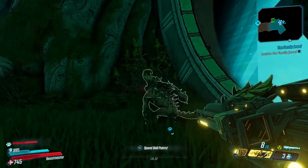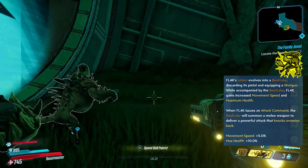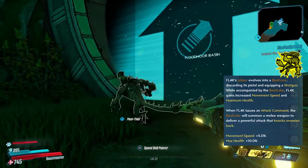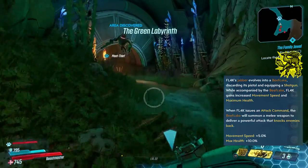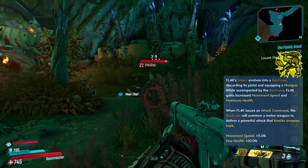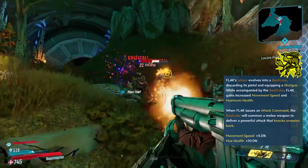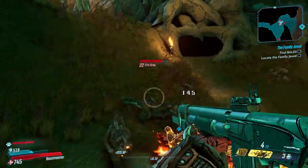The Beefcake Jabba discards the pistol and equips a shotgun instead. You will gain the movement speed that you had before, as well as a maximum health increase of 10%. The attack command has the Beefcake summon a melee weapon to deliver a powerful attack that knocks enemies back. This is very much a tanky melee build for a pet. If you find yourself dying too much whilst your pet is fine, this is a great way to draw focus fire onto the Jabba instead of you, especially if you're built like a glass cannon.